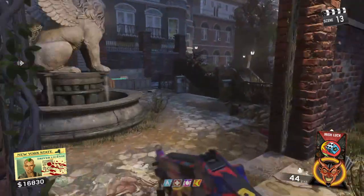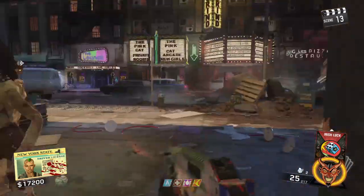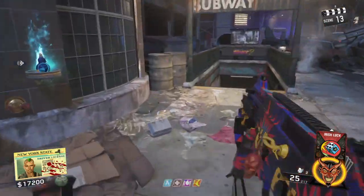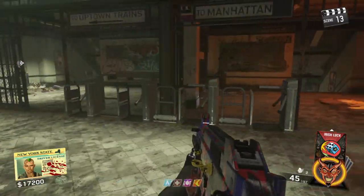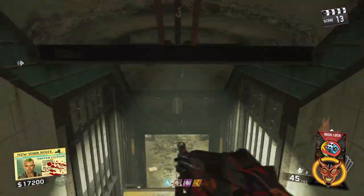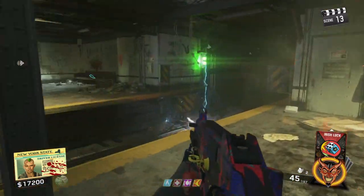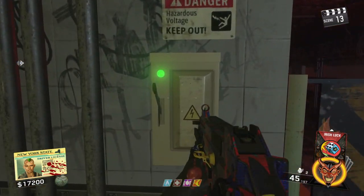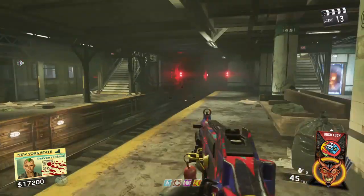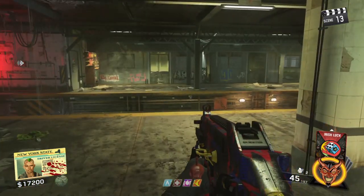I'll show you the last and final location. After making your way out of this area, you'll see Trailblazers. Come through here and go down these stairs to your left, down into the subway. Come all the way down, wait for the train to pass, and then your last switch is going to be right here, opposite of Bang Bang. Basically every switch is almost near a perk.